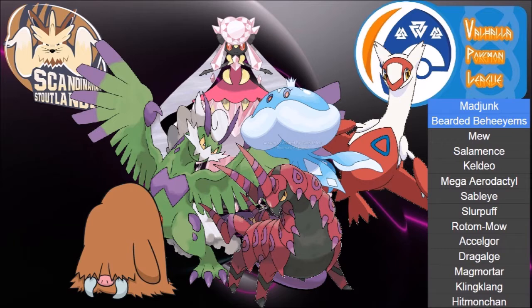Mad Junk's team is actually quite formidable — a rather defensive team with a few offensive mons to pressure me. We've got Mew, Keldeo, Mega Aerodactyl, Sableye, Rotom-Wash, Excadrill, Dragalge, Magmortar, Klinklang, and Hitmonchan. This is the same team I had against Dan and the Rose Ray God last week, and it's because they're just as functional here.